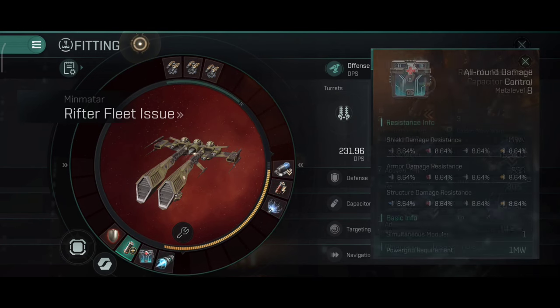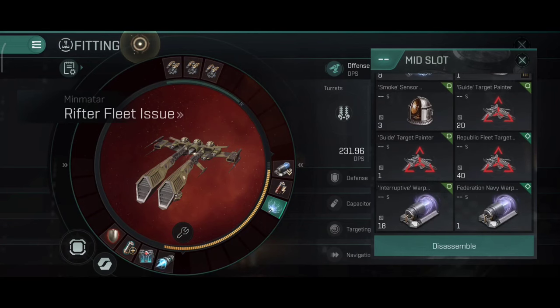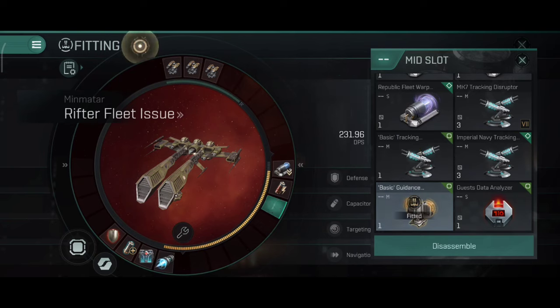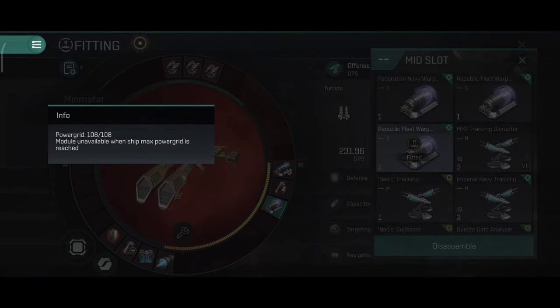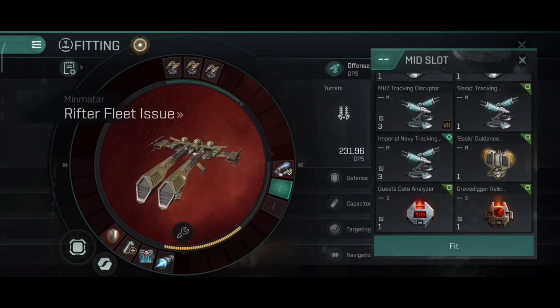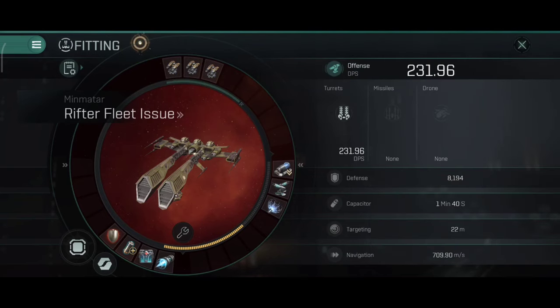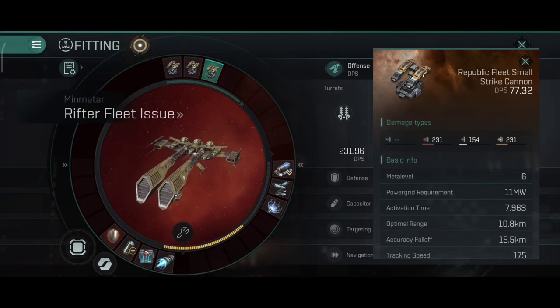If you have a tracking disruptor, your target will basically be unable to hit you — a build good against short range frigates and short range ships with missiles. You can even use a scrambler for defense. 108 out of 108 power grid usage — it is perfect. Now let me quickly remove those two modules. You can also pull off a build like this without a neutralizer — one web and one tracking disruptor can also be helpful, or use a scrambler instead of the web if your target is a short range frigate.